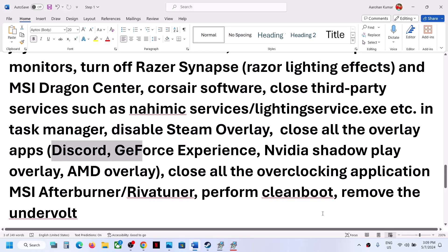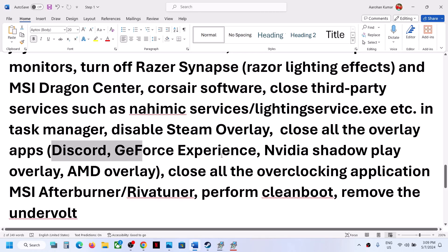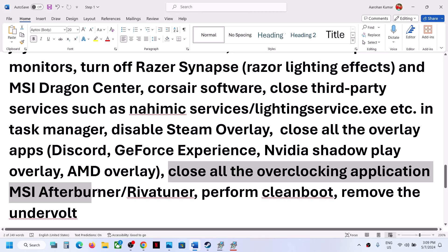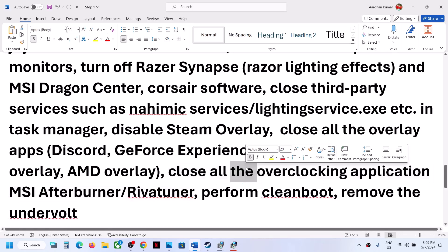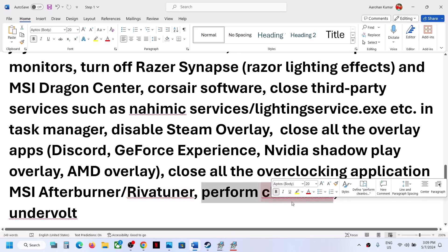Also if you have any other overlay application running — like Discord — close it. If you have GeForce Experience running, close it as well. Also close all overclocking applications such as MSI Afterburner, RivaTuner, or any other overclocking application. Then launch the game.